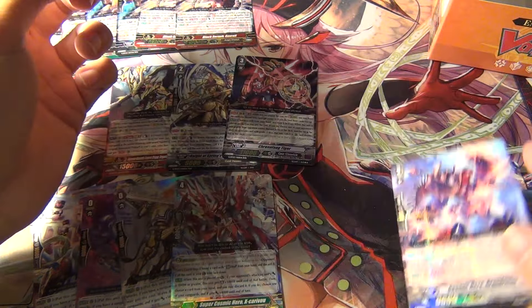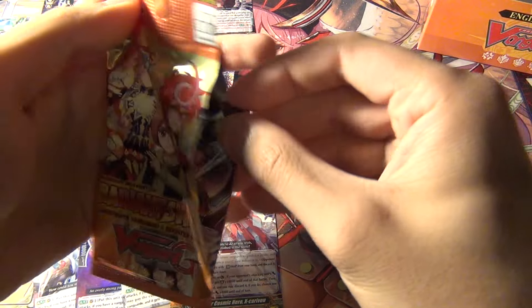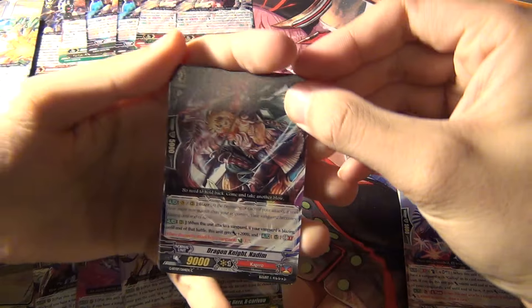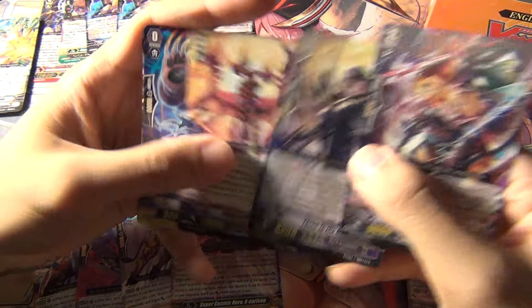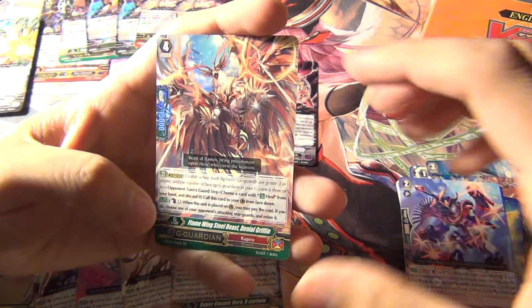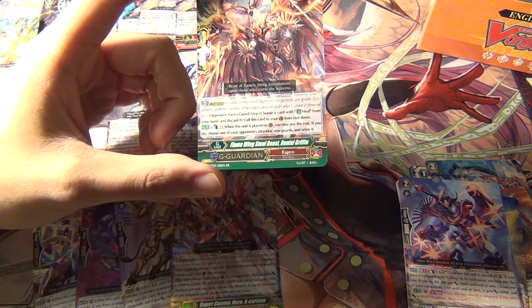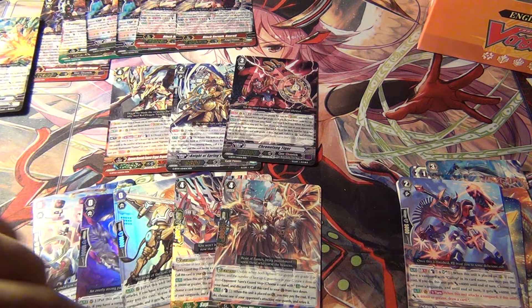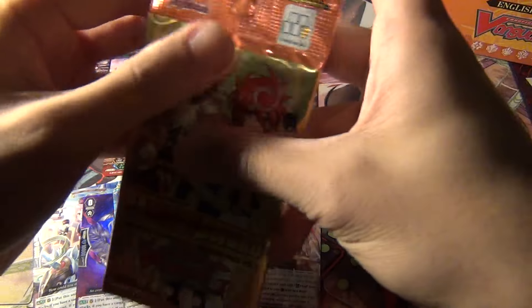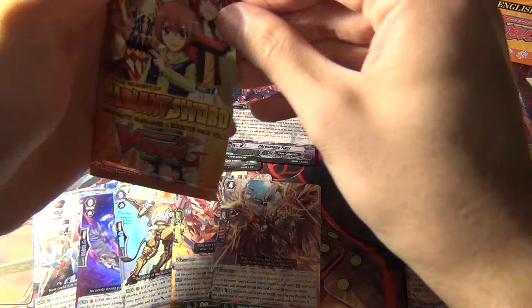Grand Drifter. Grand Drifter. As you can see, we're getting near the end here. Kagero. And a Flame Wing Steel Beast Denial Griffin - so G-Guard for Kagero. No Perfect Guards in this box; instead it was filled with Critical Triggers, which are probably worth less than the Perfect Guards.